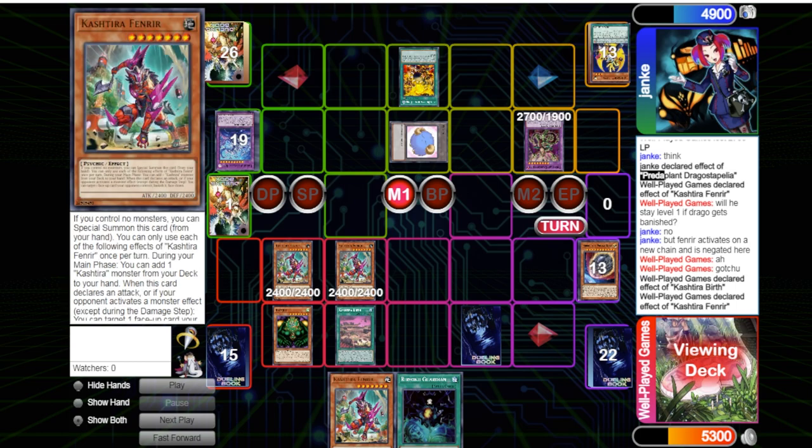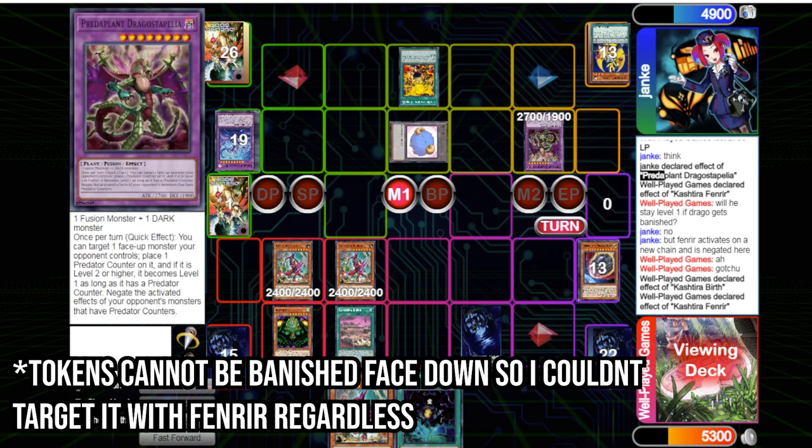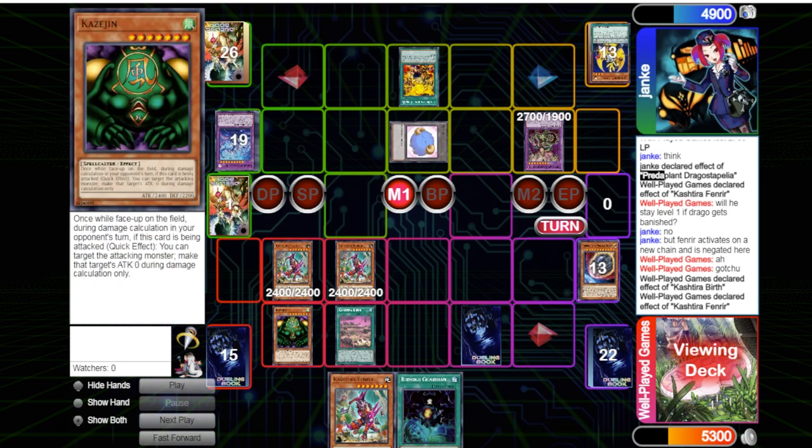I just summon out the second Fenrir and search anyway. He could have saved himself potentially from Big Eye by waiting — but what is another level seven monster going to do? He definitely could have held back Dragostapelia because he didn't know I had Birth. I could have gone into battle phase and swung over it, but I would have had to choose between the beefy token that can kill me next turn or Dragostapelia — and I'm definitely choosing the token.